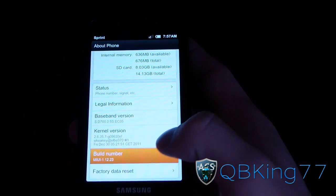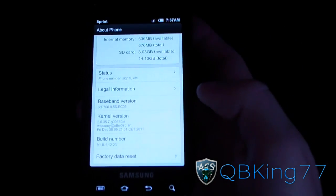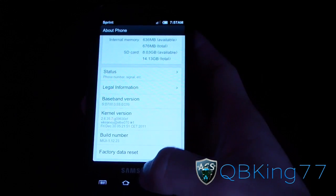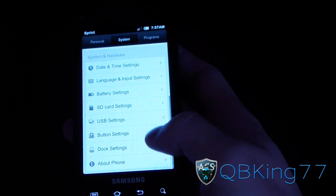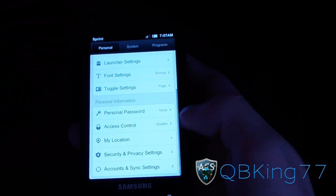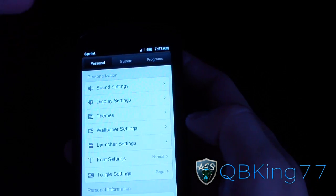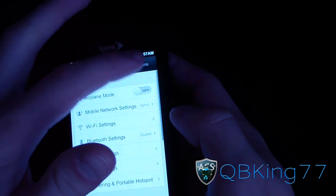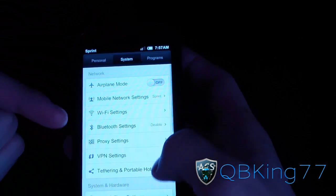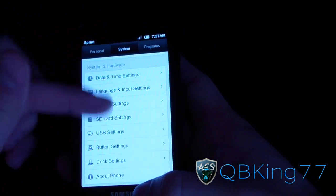The build number is MIUI 1.12.23, so you know you are running MIUI. It is based on Android 2.3.7, the latest Gingerbread version. The menu is a little different, but there are similarities. If you're looking for a certain option, check under System, Programs, Development, Settings, etc. — Wi-Fi and all that good stuff. Just make sure you check through the settings menu to know where everything is.